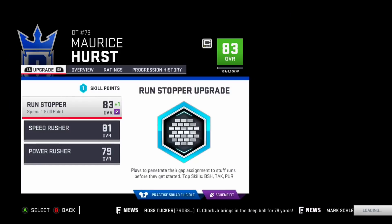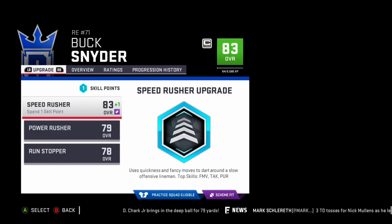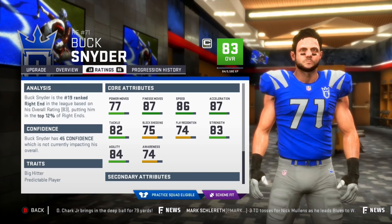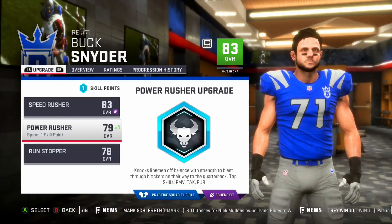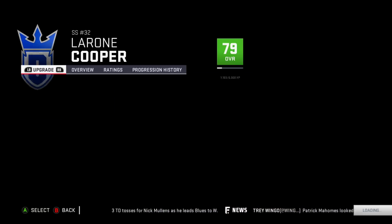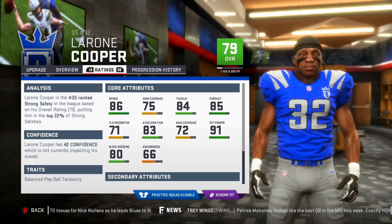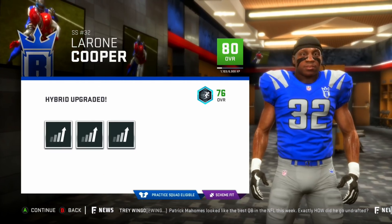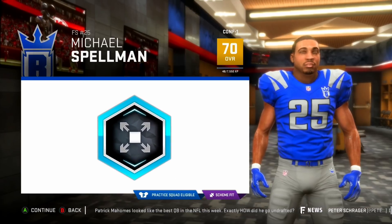Let's start with Maurice Hurst. His block shed is pretty nice — I want to get that up. He has 86 speed, and he's good in a bunch of different categories. I'm going to put him into power rusher to get his power moves up a little more — it's a 77, not too bad. Goes up to an 84 overall. LaRone Cooper: I want his coverage to go up, so I'll go hybrid — he'll be an 80 overall now with awareness, man coverage, and zone coverage. Then Michael Spellman, the starting free safety, I'll put into zone to fit the scheme.